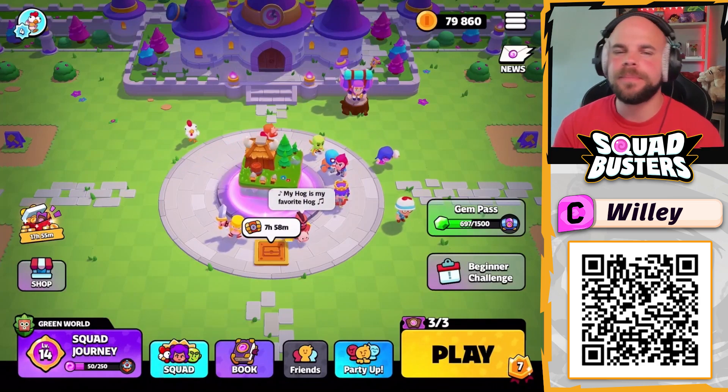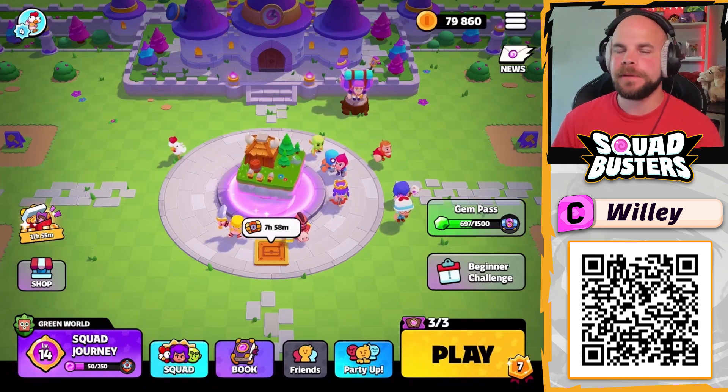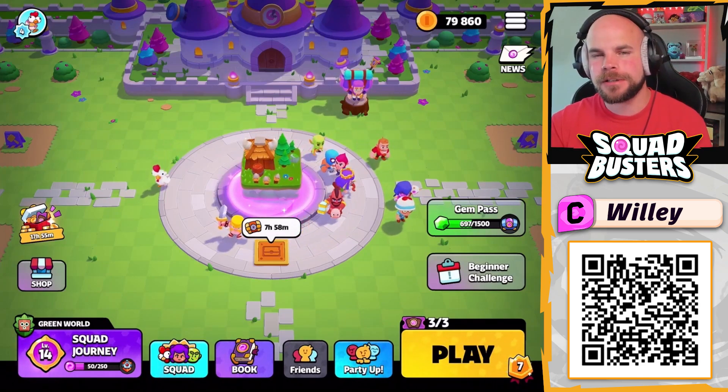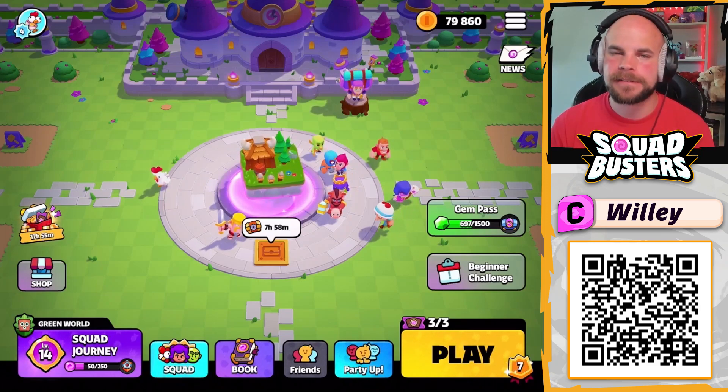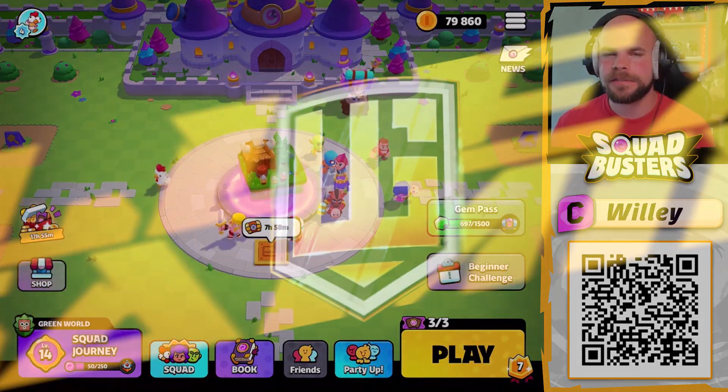The new Supercell game Squad Busters is launching today and you can pick this game up using the QR code on the screen or the link in the description. You will start off the game with an additional 5,000 gold. Let's go over what this game is about and what I think of it so far.